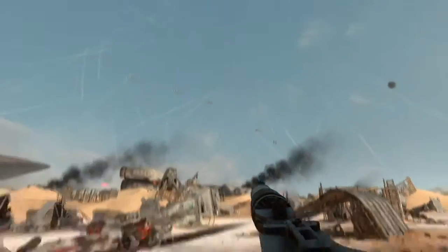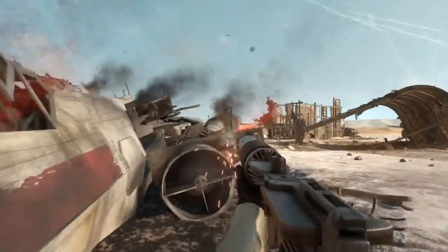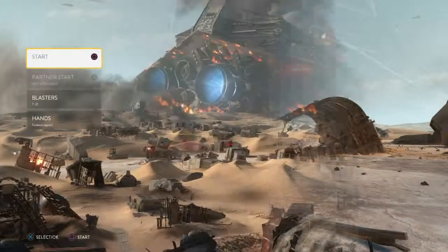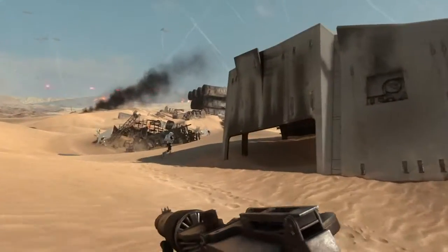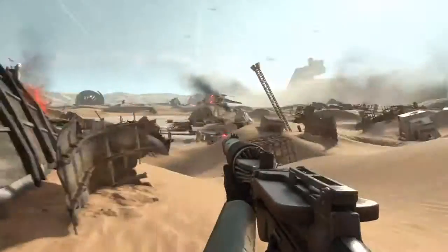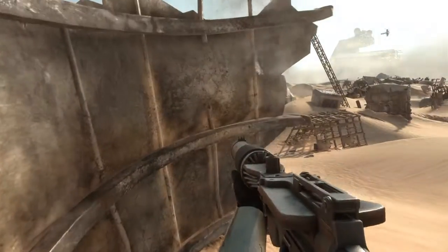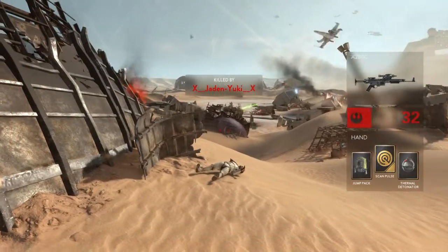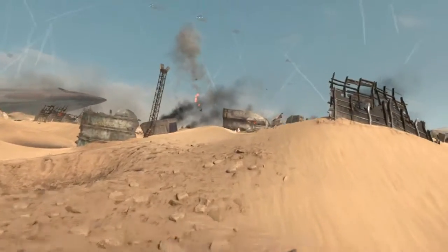Enemy bomber has locked on to our walker, sir. Rebel wide wing is out. The walker needs protection — keep the rebels back. The AT-AT is vulnerable to rebel attack. Protected.